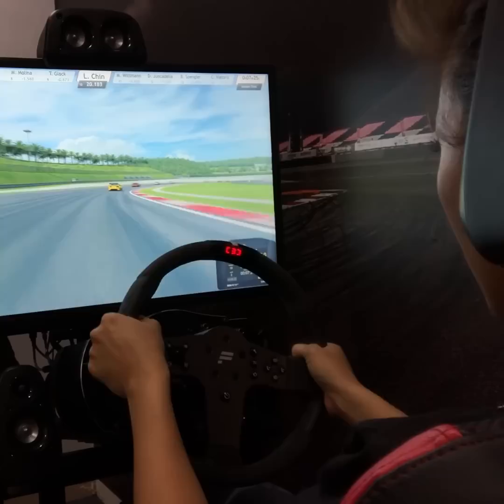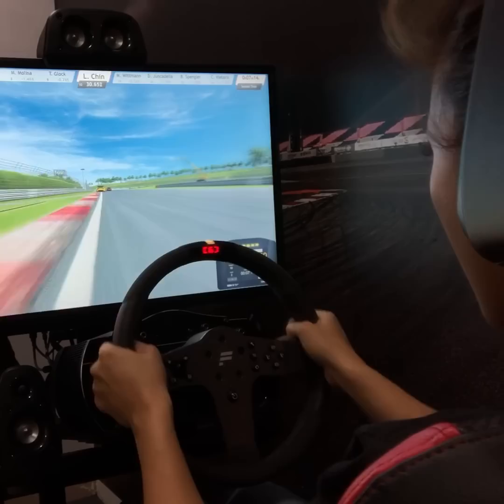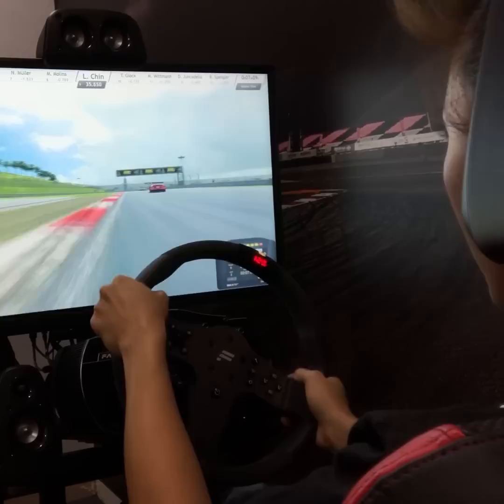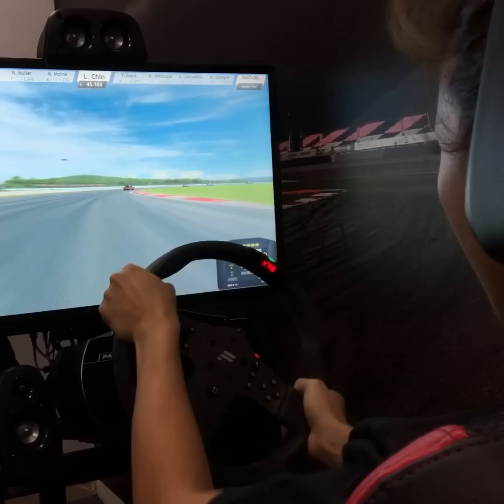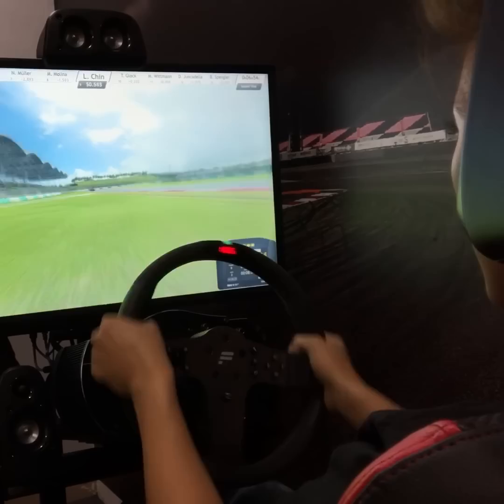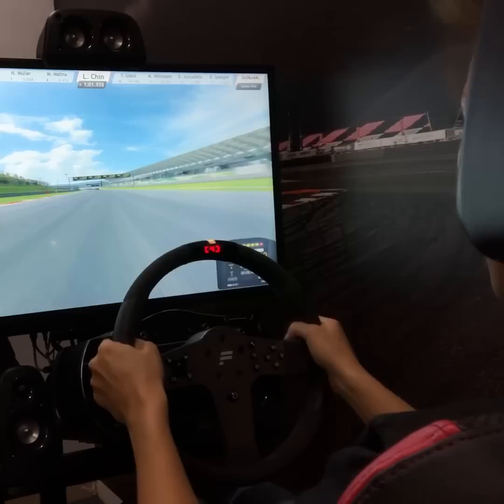Continue — don't hug the apex, try to get minimal hand steering movements. Keeping left, braking at 100. Overtook turn five and six. Turn six is very tricky, going out of the race line and not letting go. Turn seven and eight into turn nine — very sharp.